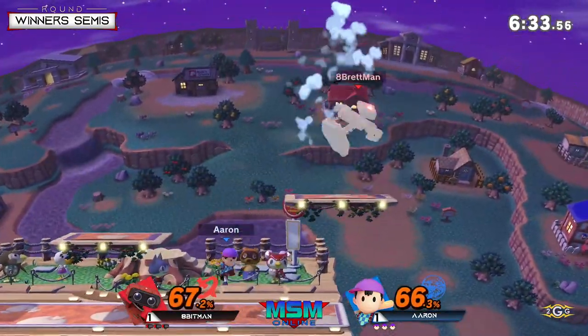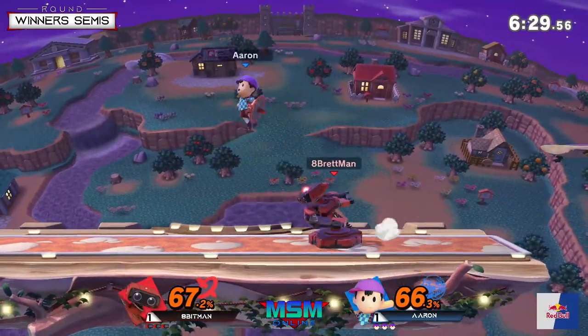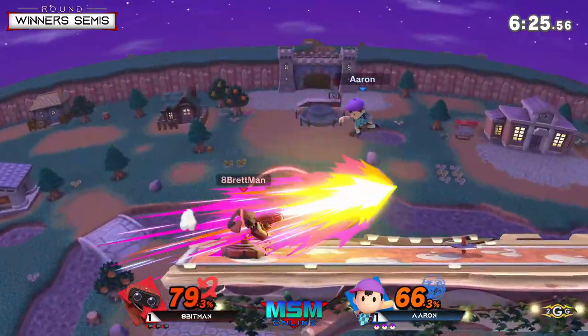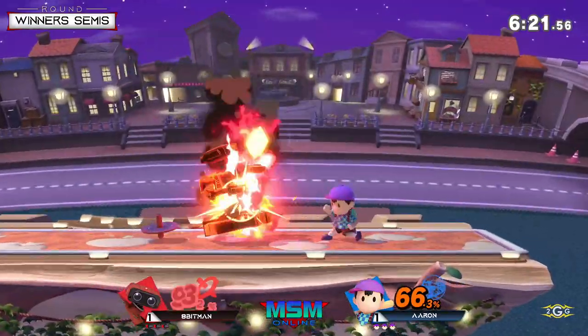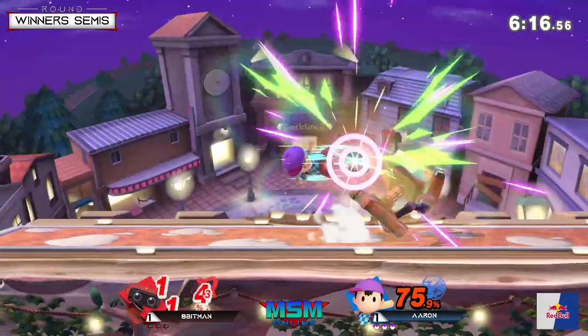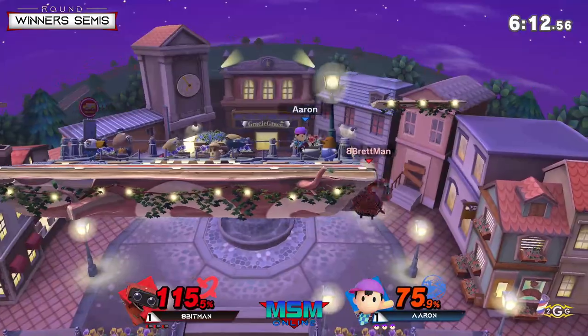Apeman tries to pick up the gyro but Aaron waits on that platform. Aaron tried to apply a lot of pressure there with the elbow air combined with the falling gyro. Good on Aaron still going for that back air — it's good to stop the gyro but also stop Apeman from approaching. Another back air — Apeman running a little low on fumes here.